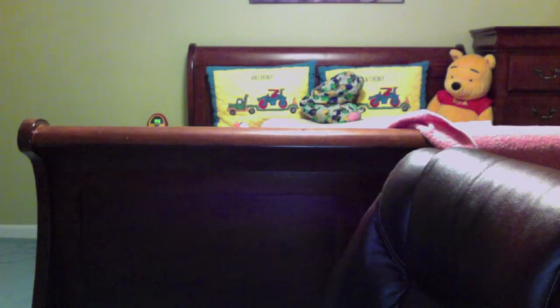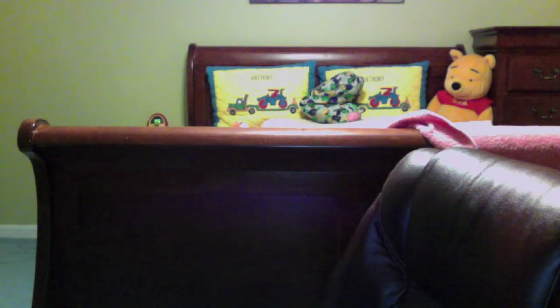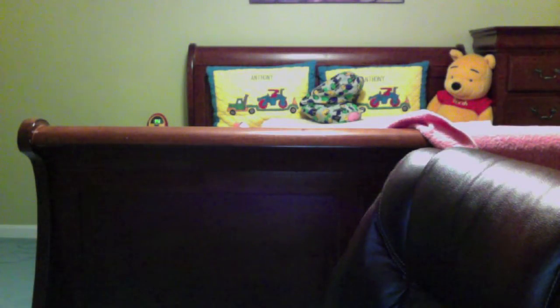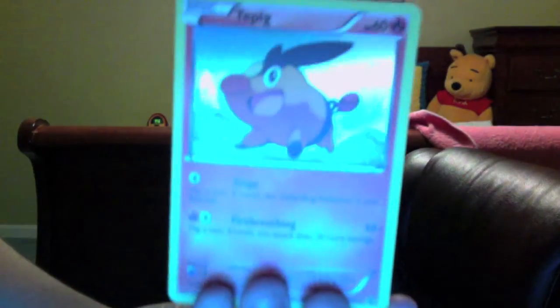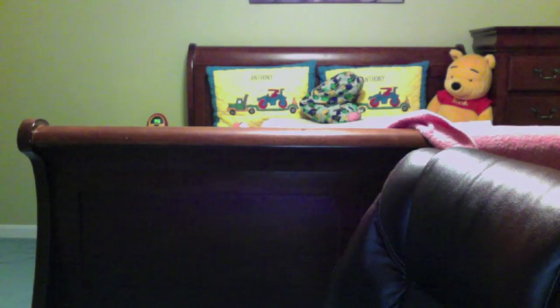Let's do the Turbic one first. Here it is. I got the coin out and I just unlocked the box. Here's the Turbic promo card. I got three booster packs — black and white. Let's open this one first. Let's see how good I can get.